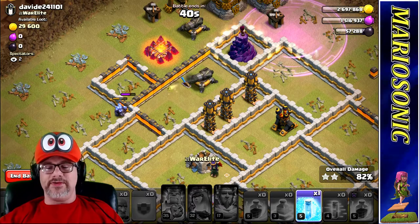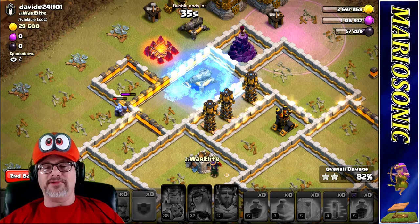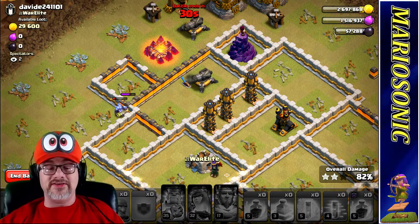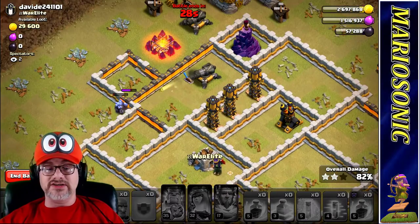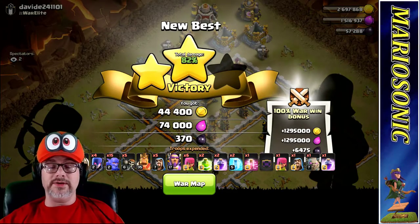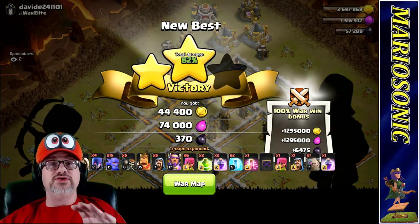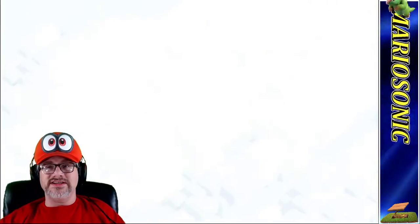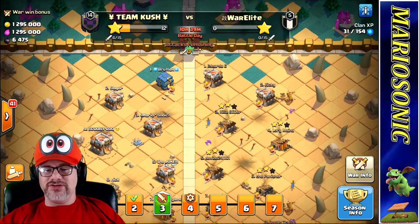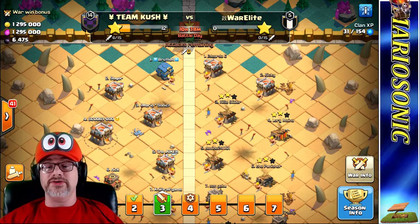The Golem is still banging away at this wall — are you serious? We could just put down this freeze and make it look all pretty at the end. We got 82%, which isn't too shabby. We are getting farther and farther as we go here, but it's all good. 28 seconds on the old ticker. We got two stars — 82%. I'm very excited about the two stars on the war attack. That wasn't too shabby. We are actually ahead — Team Kush is ahead right now, 12 to zero against War Elite.